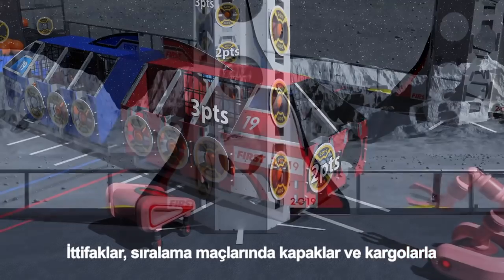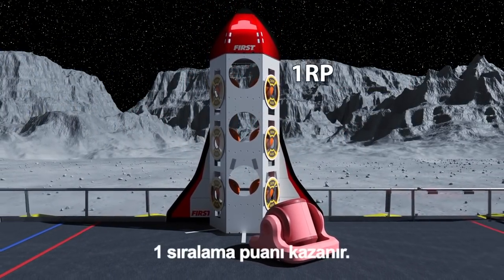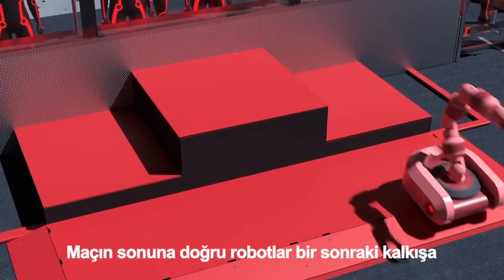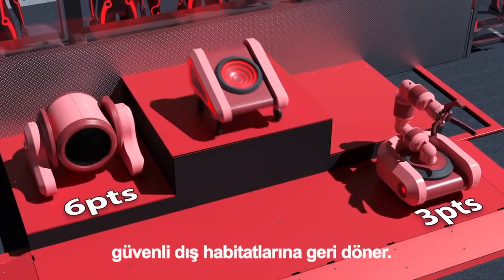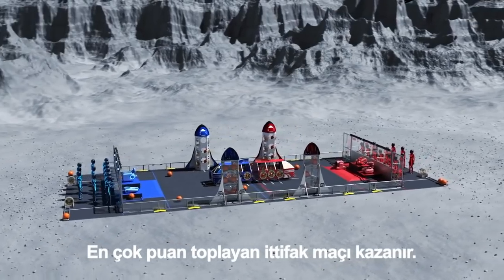Alliances earn a rank point during qualifying matches for completing one rocket with hatch panels and cargo. Near the end of the match, robots return to the safety of their habitat for the upcoming launch and to earn more points. The alliance that earns the most points wins the match!